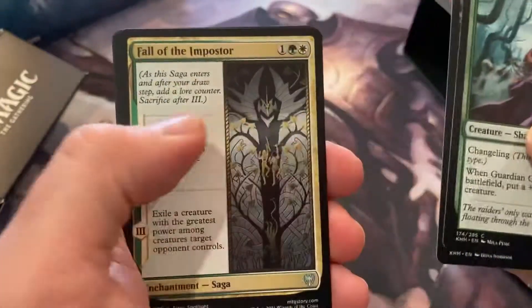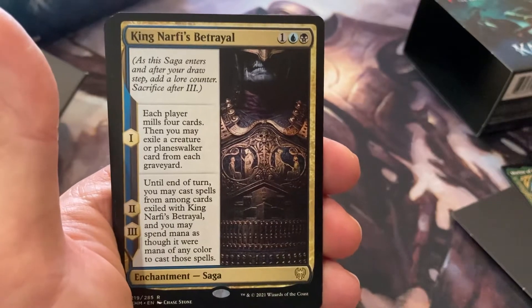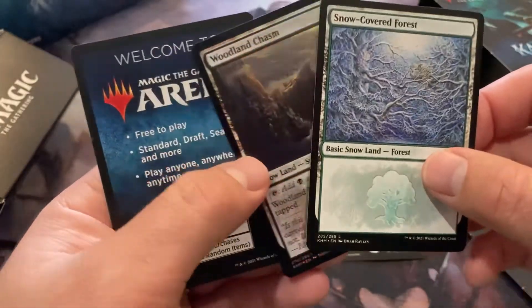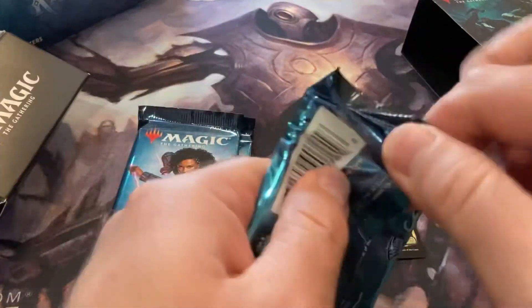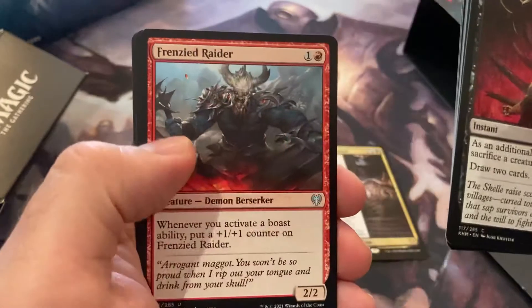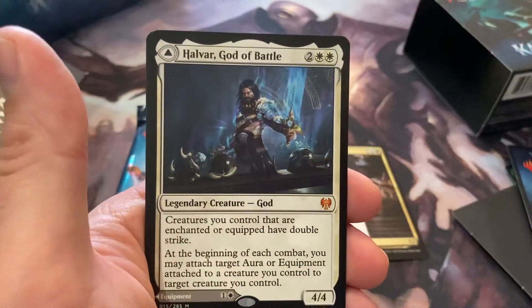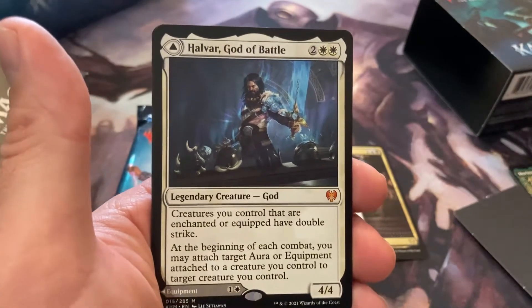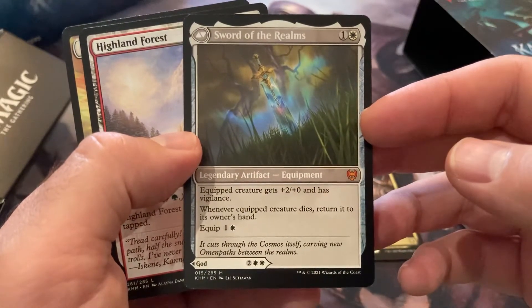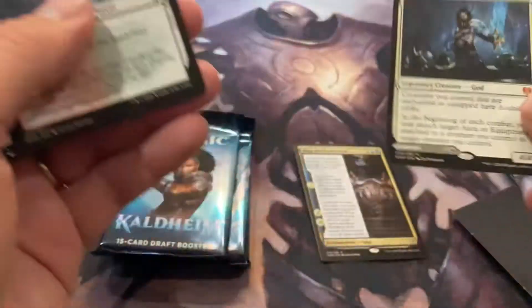King Narfi's Betrayal — oh, mill. Nice foil! Woodland Chasm foil snowland — I'll take it. Has anyone drafted this set yet? It's pretty fun. Angel cleric, interesting. Oh, Halvar, God of Battle — that's pretty sweet. Legendary equipment, plus two plus zero, vigilance. That's pretty cool.